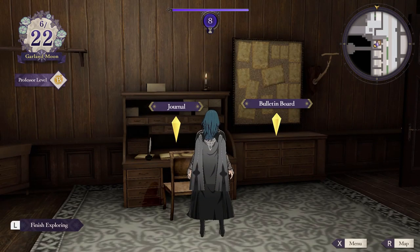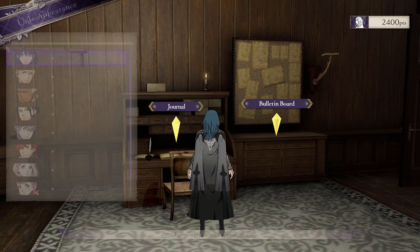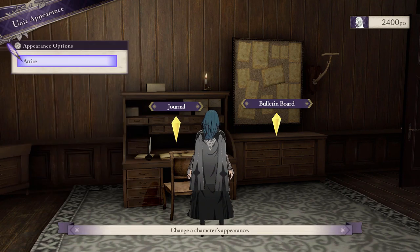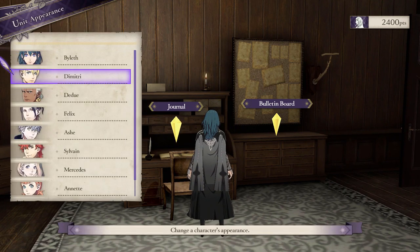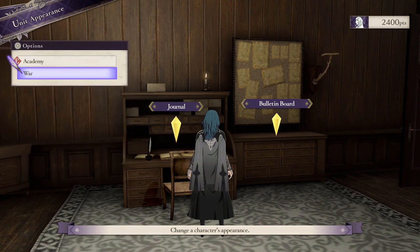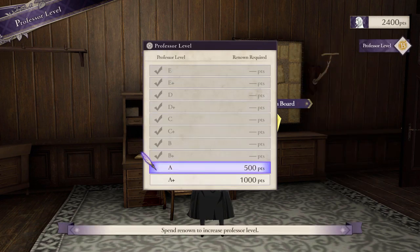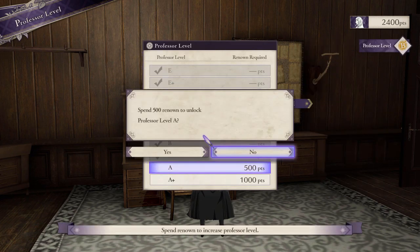To spend your Renown, you do it at Byleth's Journal in their room, and here you have a ton more options. Starting at unit appearance — besides being able to select Byleth's DLC outfits if you have them — you can now select the time skip attire for your students as well, which just affects their models. Next up, you can buy professor levels, and I immediately bought some of these. No more endless days at the fishing pond.